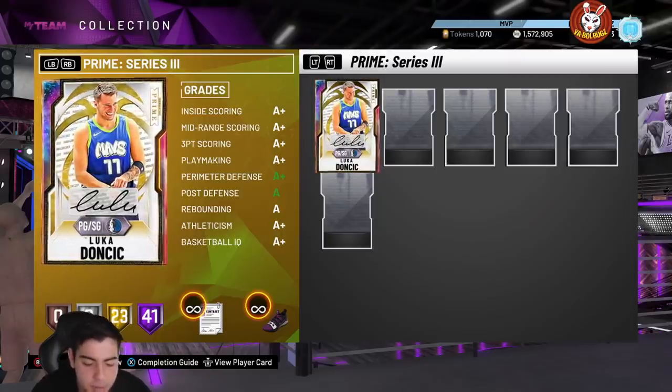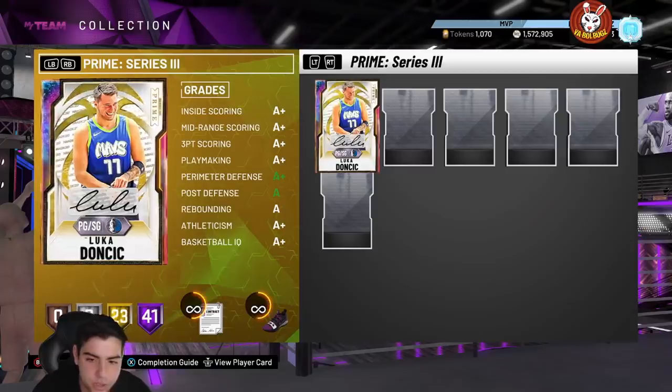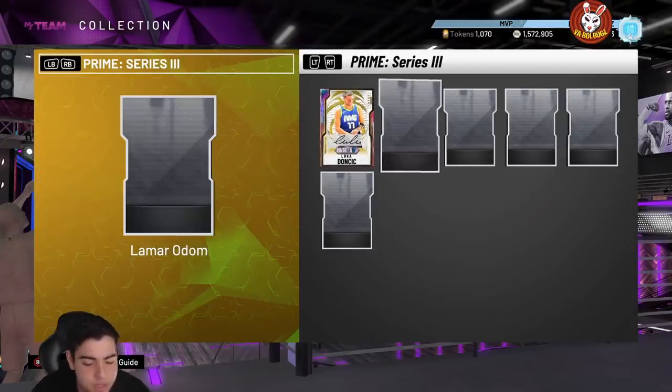Defensively, Lamar Odom is probably one of the best defensive cards in the game right now — until they probably drop Opal Kawhi or Giannis. This card is probably going to run around 500K. Personally, is he worth it? He's gonna be worth it — he's gonna be a set reward, and the set reward for this set is going to be crazy because Lamar Odom is absolutely amazing.